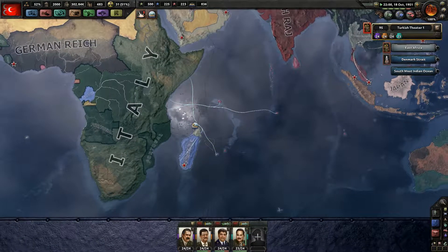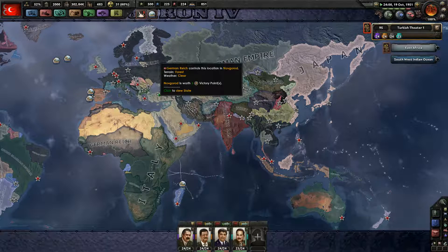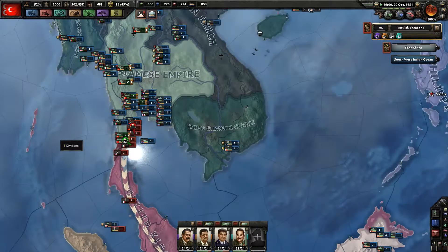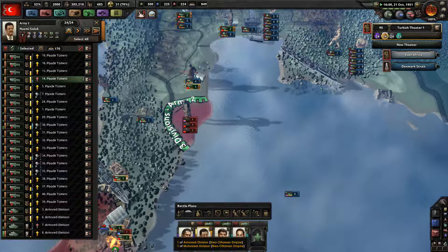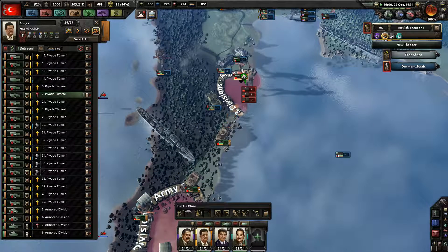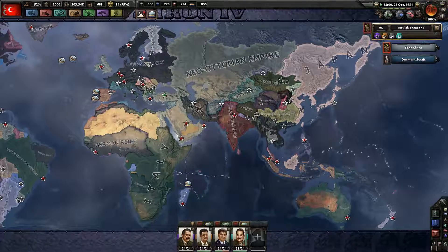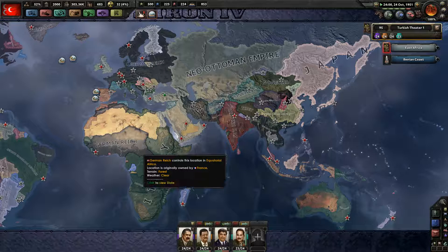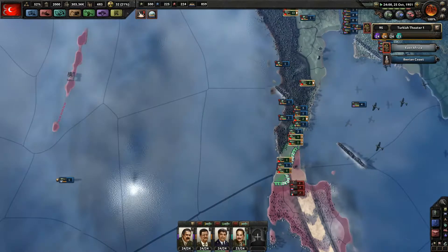Madagascar, by the way, is huge. People think it's a small island near Africa, but that small island is like the size of a large chunk of Europe. People also forget that Africa is the largest continent in existence. Europe is not that big compared to Africa. The entirety of Europe fits in like the Sahara Desert or something — it's ridiculous how huge Africa is.